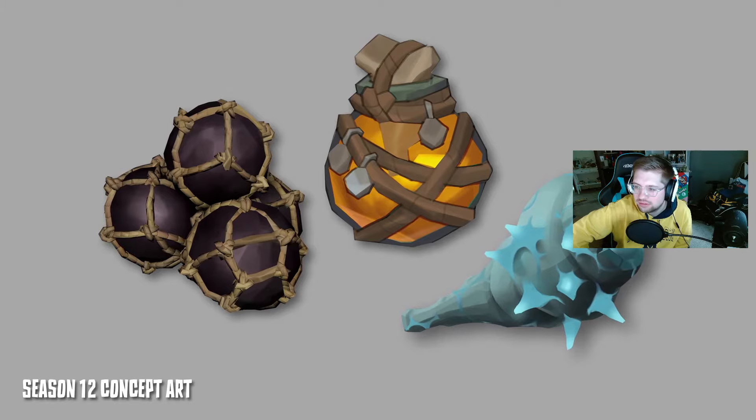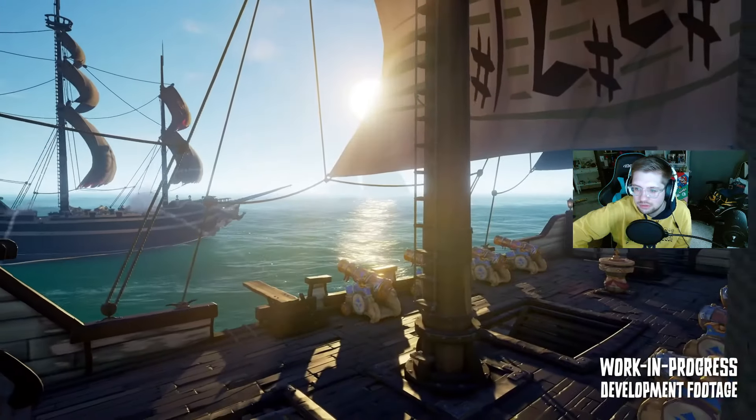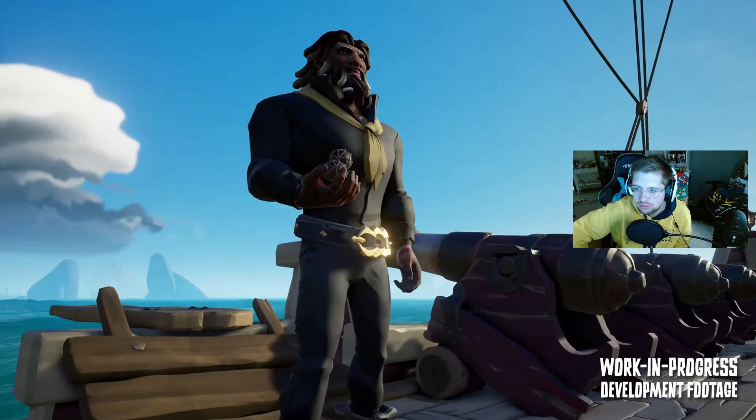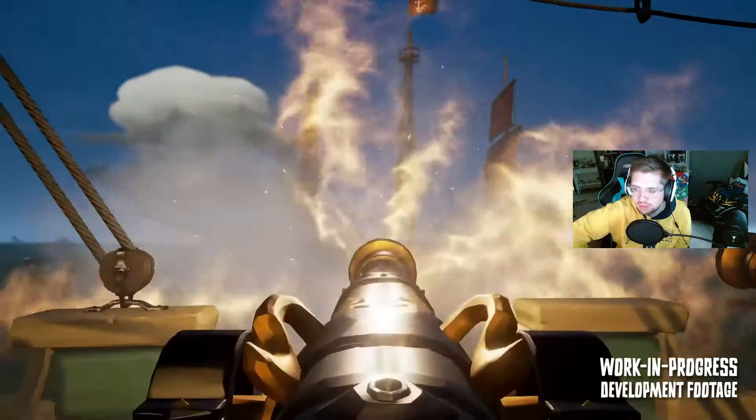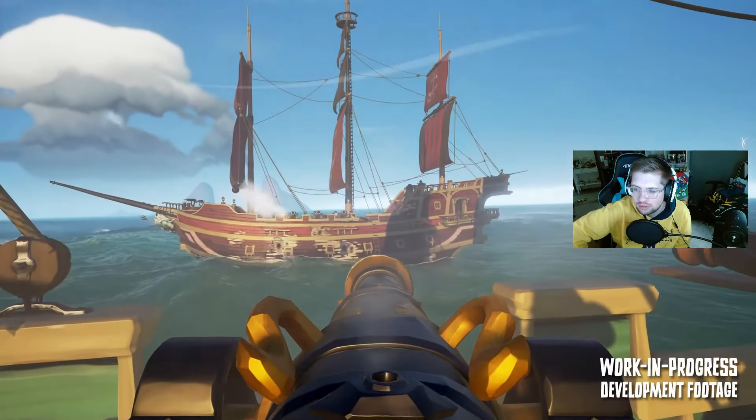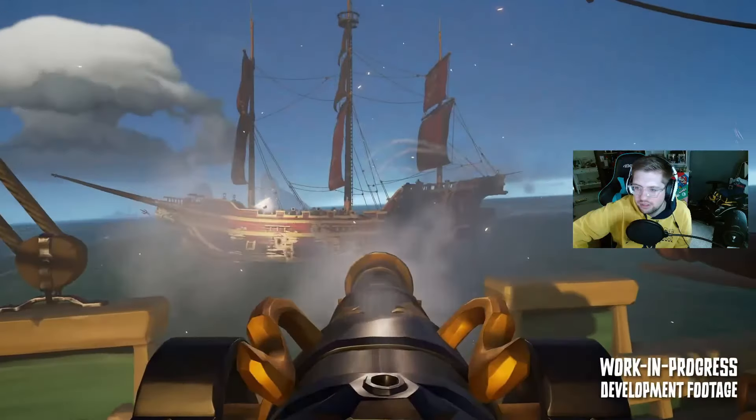There are three new tools in Season 12: the wind caller, the scatter shot, and the bone caller. With the scatter shot, the way it's different from a standard cannonball is it's a collection of four smaller cannonballs with a much shorter fall-off range and a really wide spread, allowing you to hit a target with multiple projectiles at the same time. It's a skill-gap tool.